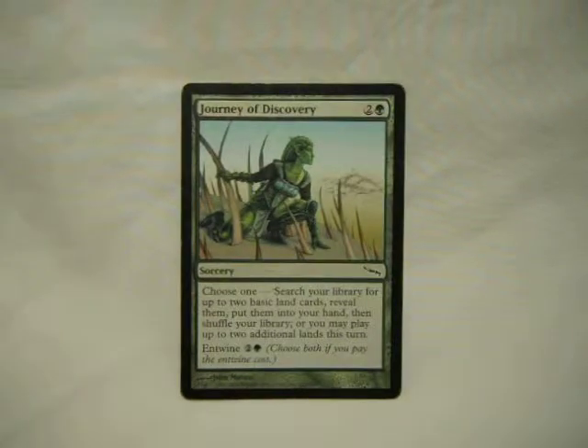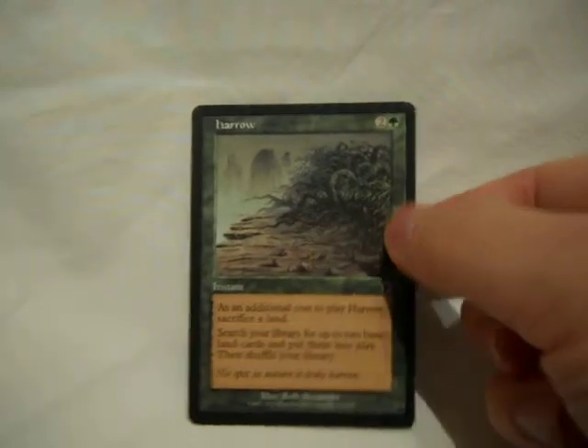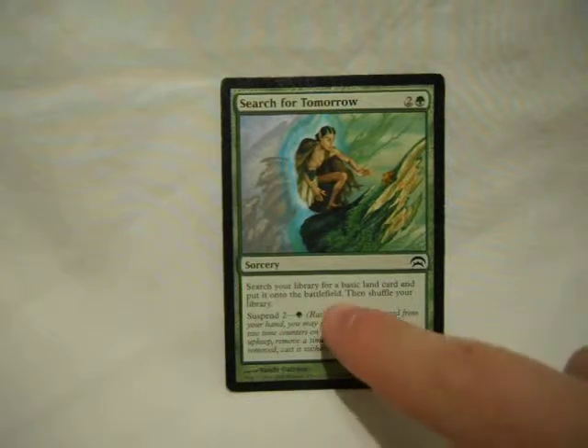Journey of Discovery: early game, get the two cards you need to fix the colors. Late game, if I have six mana already, just get two more down easy. Harrow — yeah, you should know this one by now, and if you don't, get a copy. It's awesome. Search for Tomorrow: pay three, get a basic land card from your library to the field untapped. But I can suspend it, so it comes out on the first turn if I want — two turns later it'll cast itself. Useful if I'm mana screwed, which is not likely this time because there's a lot of search.